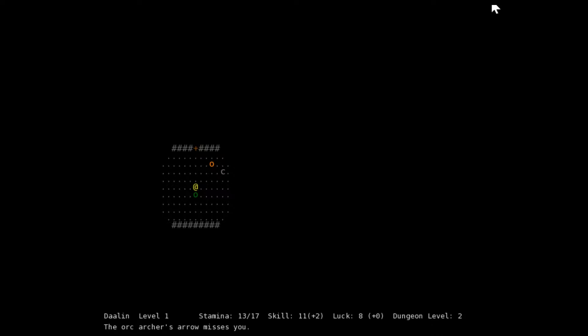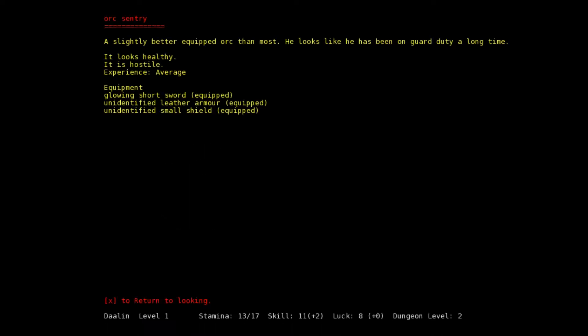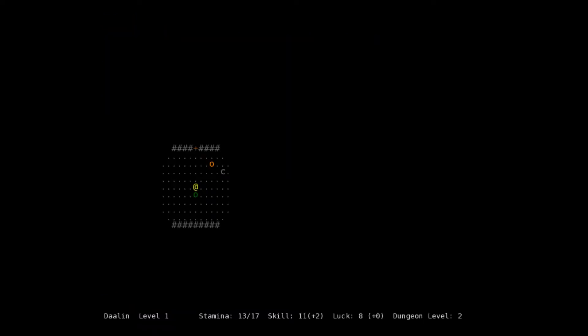Back from lunch, let's deal with these orcs. The orc archer's arrow misses. This would be a standard orc — let's press L to check. It's an orc sentry with a glowing short sword, which is definitely magic of some sort, plus unidentified leather armor and an unidentified small shield. We don't have a shield yet, so let's look at this other guy.